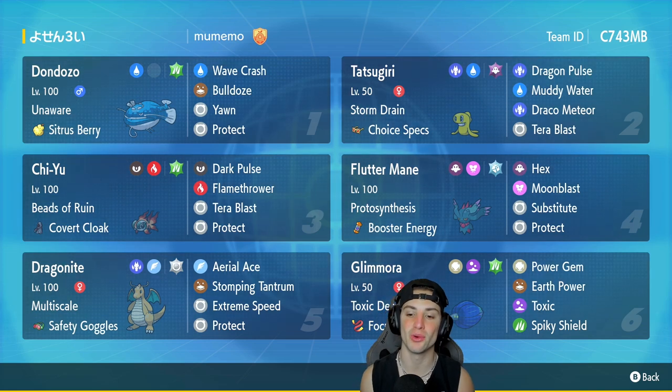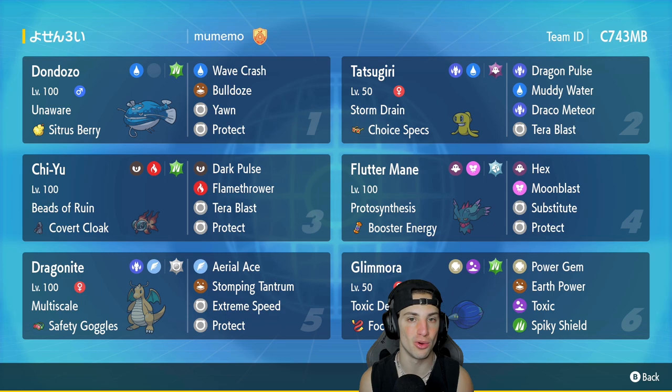The final Pokemon on today's team is going with Focus Sash Glamora. You're starting to see Glamora more and more on the ranked ladder, especially with Wo-Chien, but this time we're using it without Wo-Chien. If we're going up against a bulky Pokemon we're struggling against, I might as well just Toxic it, put a big-time poison on it and take it out. We got Toxic Debris, the Focus Sash, Power Gem, Earth Power, Toxic, and Spiky Shield. If you want to rent this team, the code is at the top right-hand corner. Let's hop on that ranked doubles ladder and grab some wins.